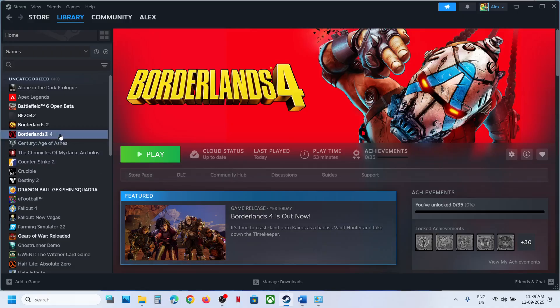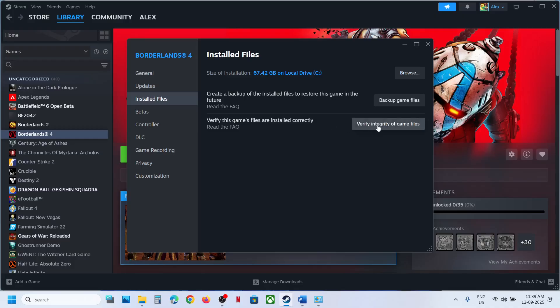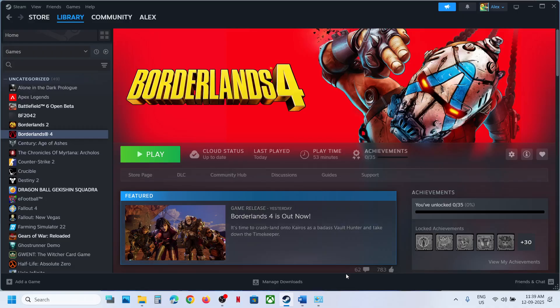Still not working? The next step is to verify the game files. Go to Steam, right-click on the game, select Properties, go to the Installed Files tab, and click Verify Integrity of Game Files. After verification is complete, launch the game and check. One of the steps shown in this video should help you fix the audio issue with your game. Thank you for your time — please like this video and subscribe to my channel.